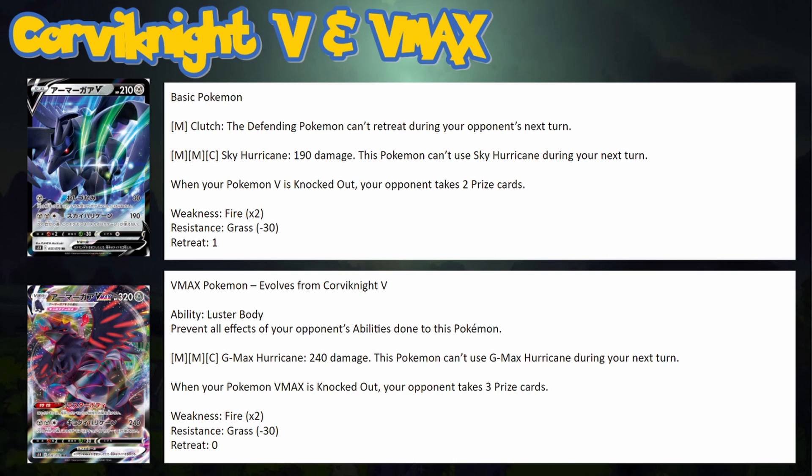Corviknight VMAX also has G-Max Hurricane: for two Colorless and two Metal energies it does 240 damage, but can't use G-Max Hurricane the following turn. Again, weakness to Fire and resistance to Grass — and incredibly, as a VMAX it has zero retreat cost.